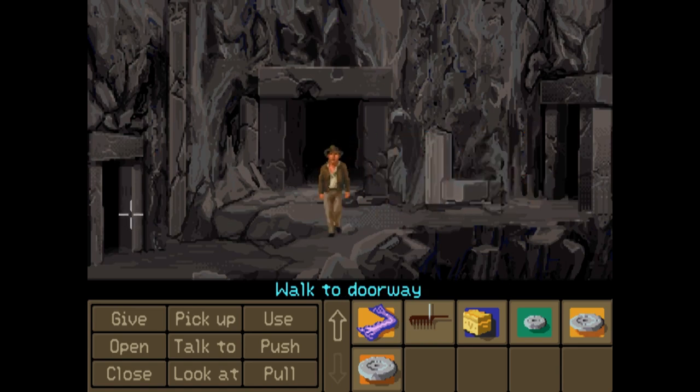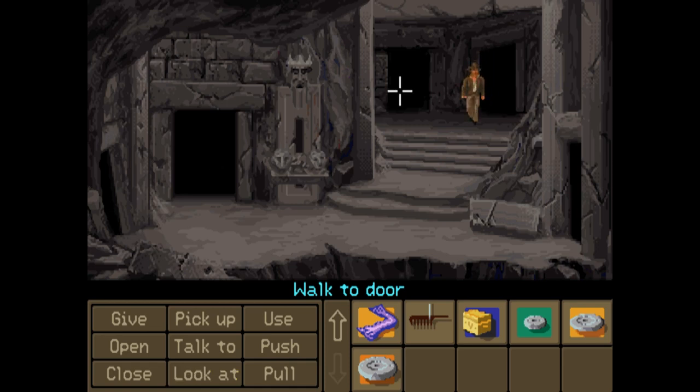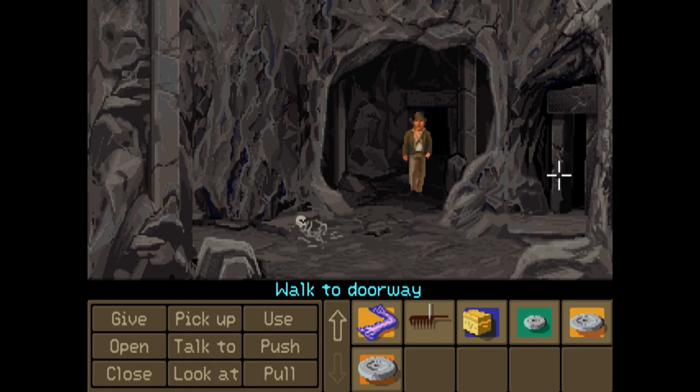We can't go through it. We can't get through that door at all. We must assume that the puzzle is not meant for us at the moment. So we want to go this way, back through that door, into the map room, and then it's a matter of working out how to arrange these stones.